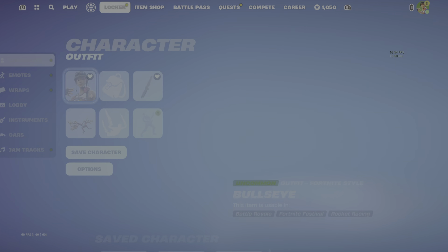This is the Jack Skellington skin right here. I've got Jack's scary face emote and he's got his Santa Jack style. He's been in the item shop for quite a few days now and this Peppermint Parasol is still here. The Jack Slope Glider is also still here.